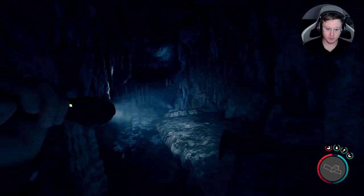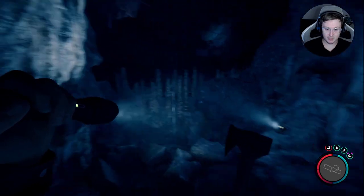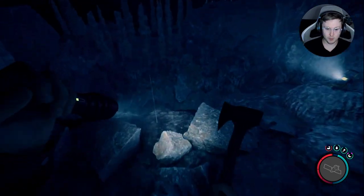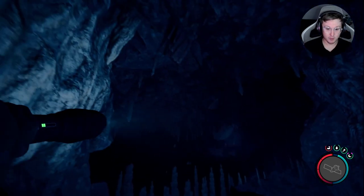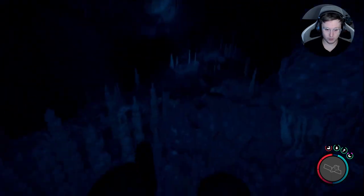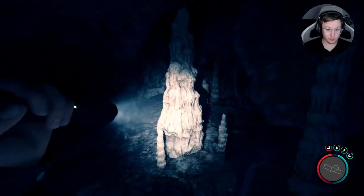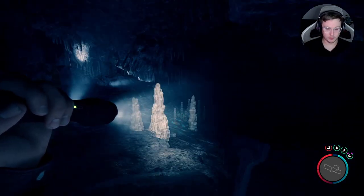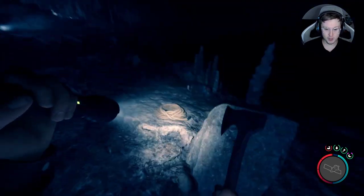Good news is there aren't any forks in the road, so you should find your way fairly easily. First thing you're going to come to is a drop off — you don't want to go down there, but you can if you want that extra canister. We're going to hit E and zipline all the way across into this big room. And you know what big rooms mean — that's right, mutants. You're probably going to have to fight a few, including a few babies.